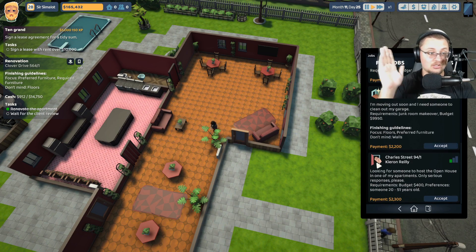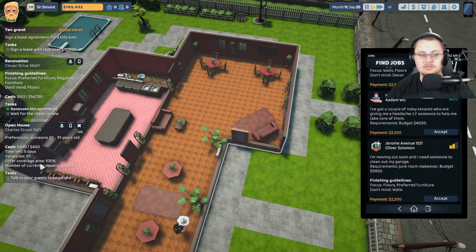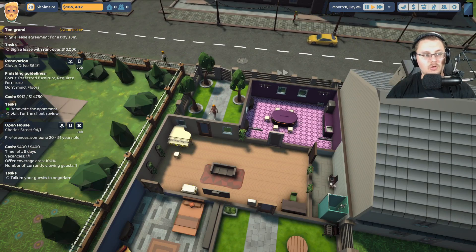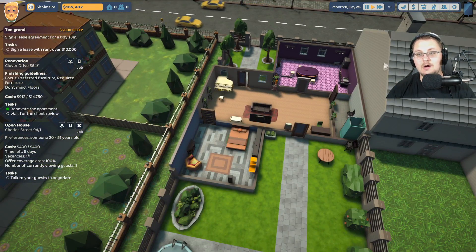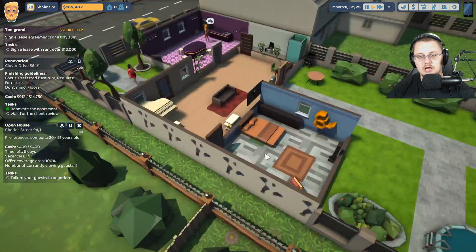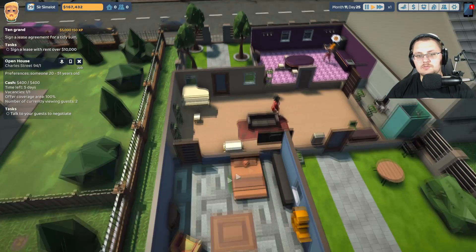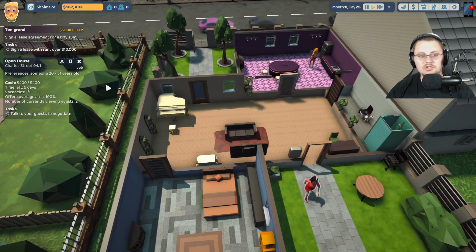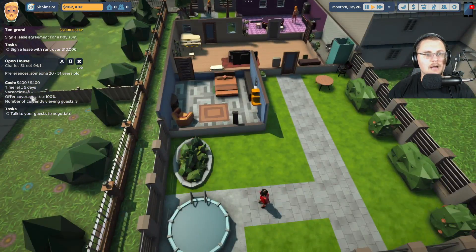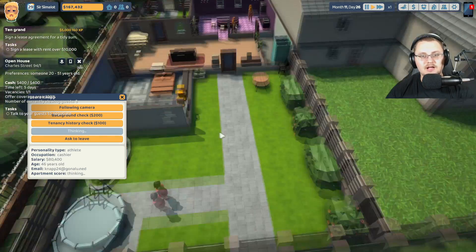Now the last thing I want to talk about is this last job — it looks like a hand with a door that looks like it's going to smack the crap out of somebody. That is going to be an open house job. What it is: I'm going to accept it and start it while talking to you. We are literally looking for a tenant for somebody — somebody has asked us to find them somebody to rent out their living space. You have to find out their preferences. They're preferring somebody that's between 20 and 51 years old.